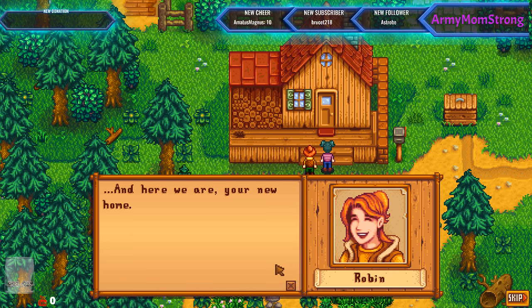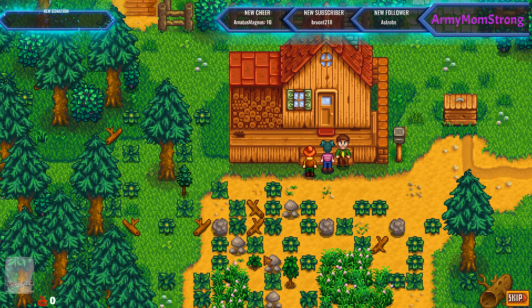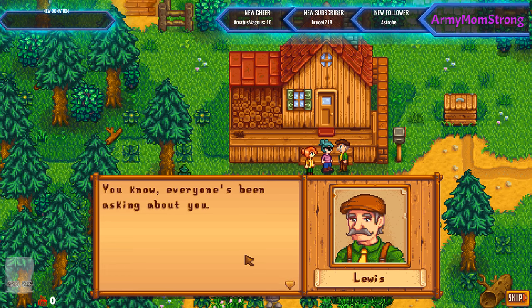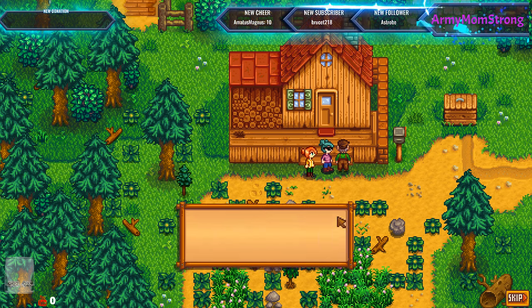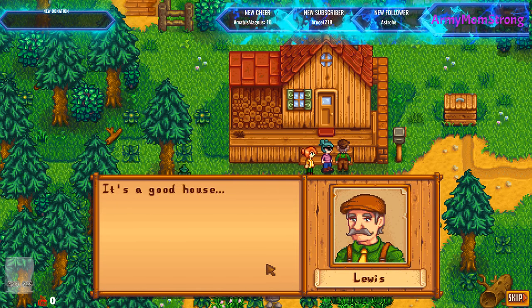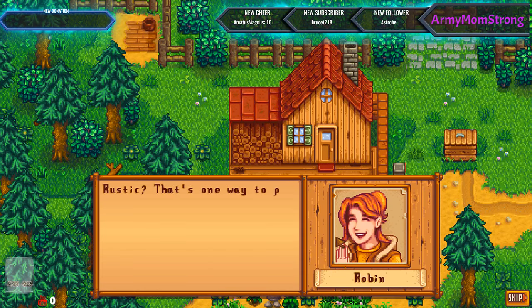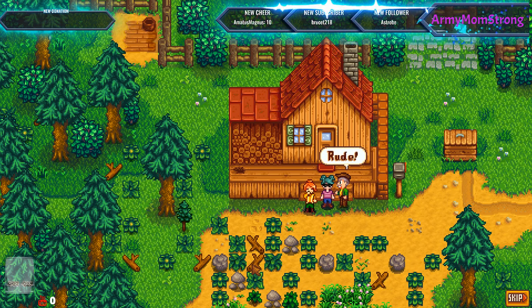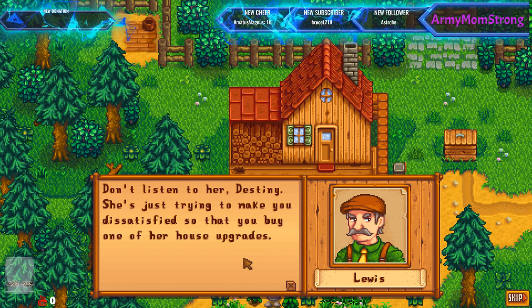And here we are, your new home. Now keep in mind, 2D games are not my thing — I'm just recently getting to where I enjoy them a lot. Hello, are you in my home? Welcome, I'm Lewis, mayor of Pelican Town. Everyone's been asking about you — it's not every day that someone new moves in. That's how it was in the town we moved to; kids felt like paparazzi was at their school. So you're moving into your grandfather's old cottage — it's a good house, very rustic. Rusty might be a little more apt, though. Don't you be a hater on my house, Robin! She's just trying to make you dissatisfied so that you'll buy one of her house upgrades. I will upgrade on my own, thank you.